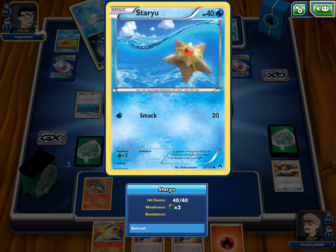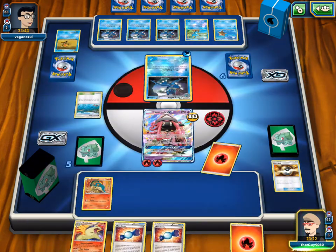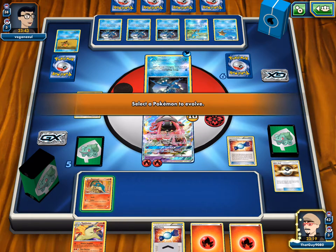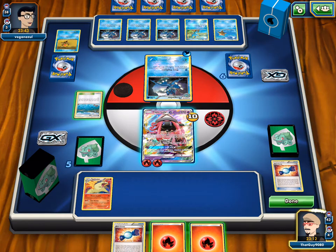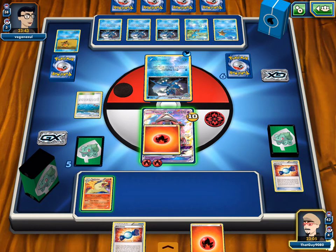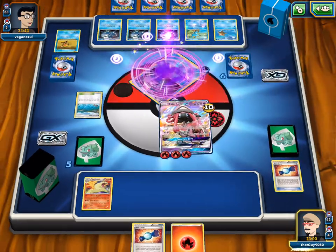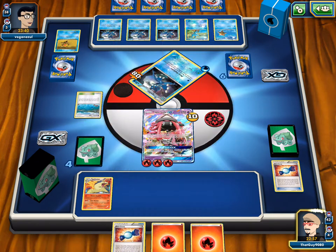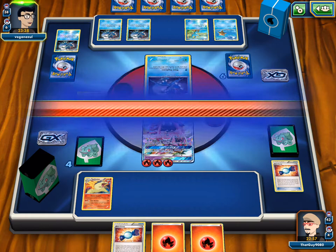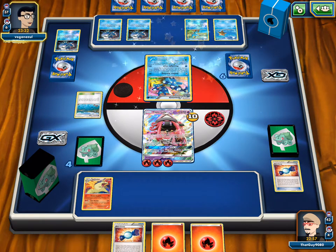We have another energy, so just keep Energy Driving for 80. We've already got two prizes and we've got two prizes already. Lele is not an easy knockout compared to Typhlosion in this matchup. Typhlosion does give up only one prize too, so if Lele is in harm's way we can retreat to Typhlosion. We need more draw support to get down more than one Typhlosion.